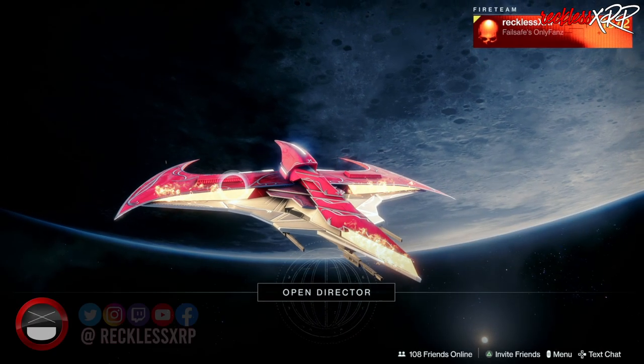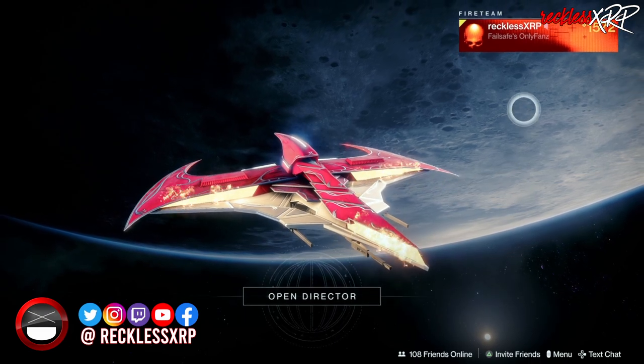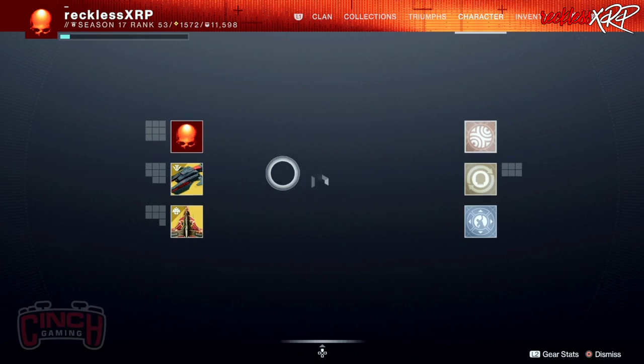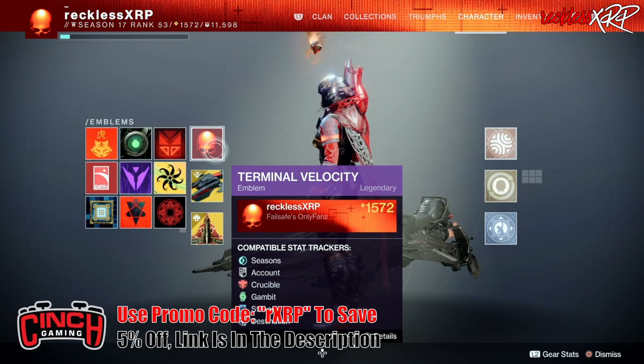We finally get another cool looking emblem in Destiny 2 as of Witch Queen. What's up guys, Reckless here, and welcome back to another video. Today I'm going to show you guys how to get the Terminal Velocity emblem in Destiny 2.